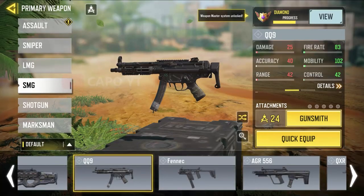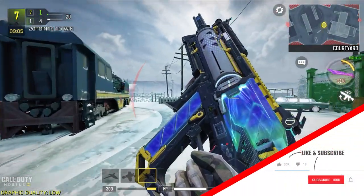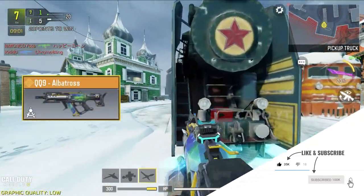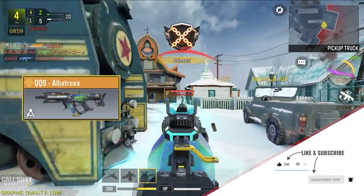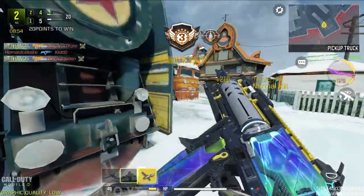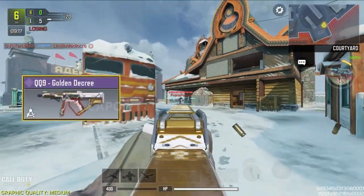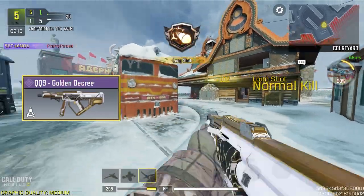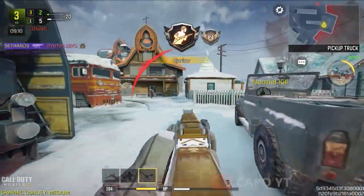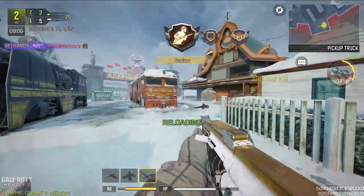Moving on to the QQ9, where we have four legendary skins and lots of epics, even with some custom iron sights that are very unique. I would go with the QQ9 Albatross skin as the best, because it has a single-point iron sight which is great from very close to long ranges, and one of the most unique kill effects ever released in the game. Some people like the QQ9 Golden Degree skin for its digital iron sight, but in long ranges digital iron sights are the worst.